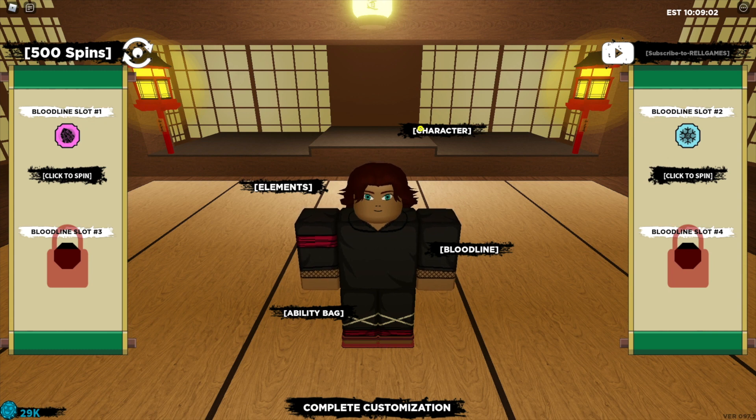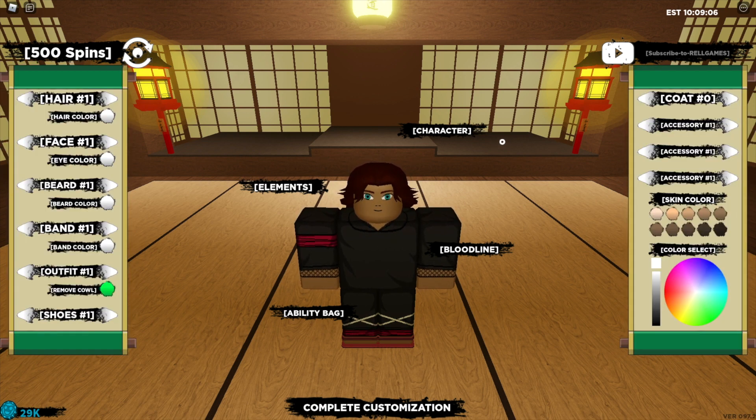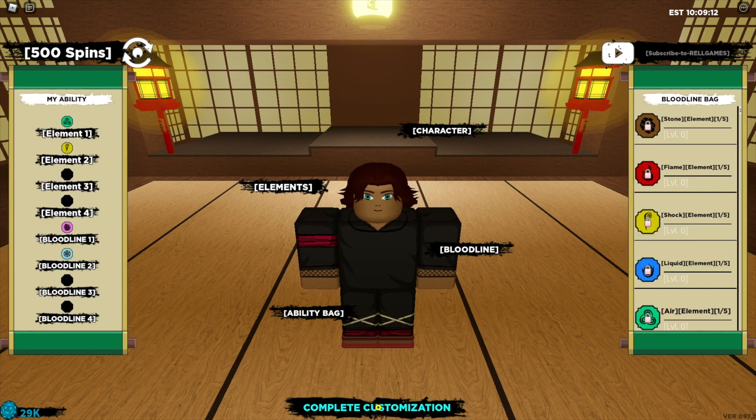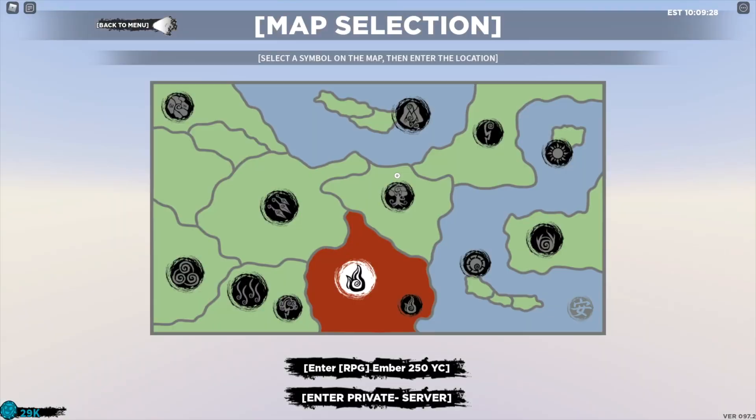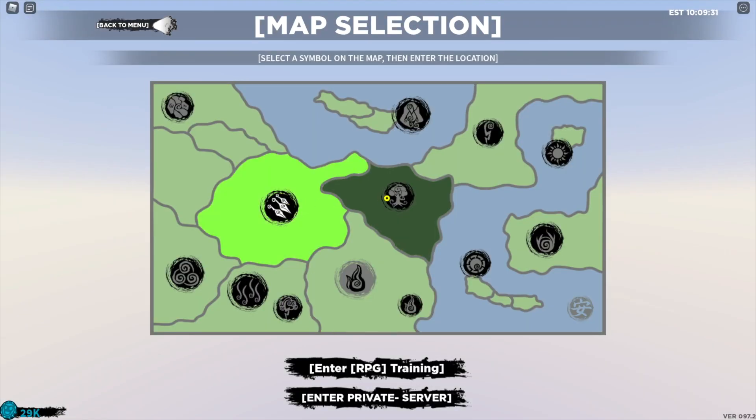Or we can use the spins to spin for different bloodlines, and we can also adjust our character. I'm just going to click complete customization and let's click play.